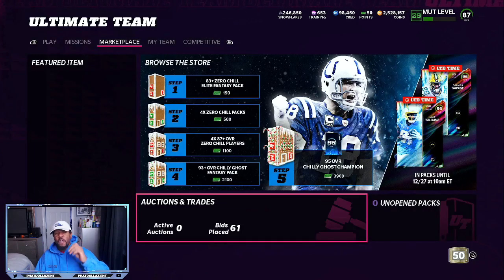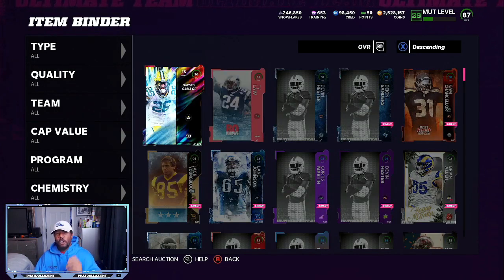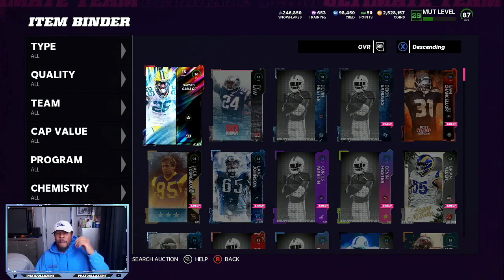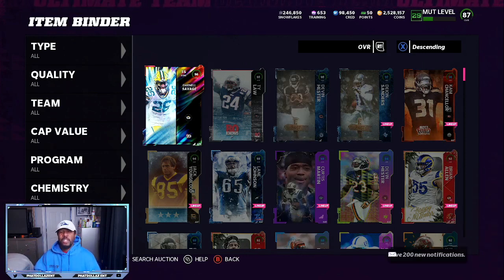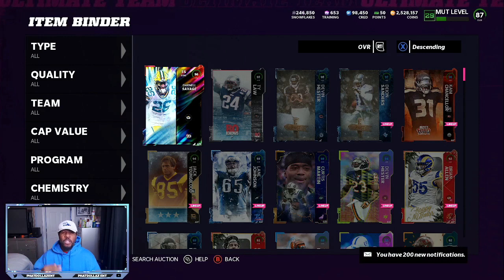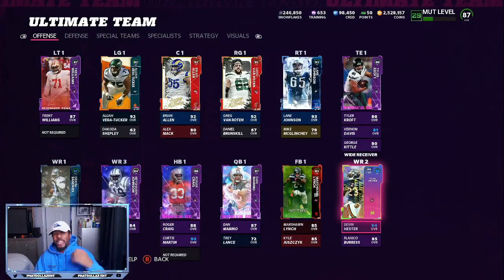If you get them from 130 to 134, you have a chance to make a lot of coins. We got this 96 overall Darnell Savage, and you want to use the 85 plus. If you didn't sell your team at least two days ago, it's probably too late. The market is going to come crashing down when the presents open. A lot of people have invested in presents not knowing what they are, and they're going to be rage selling trying to get their coins recuperated. That's when you want to make sure you have a coin stack using all these methods.